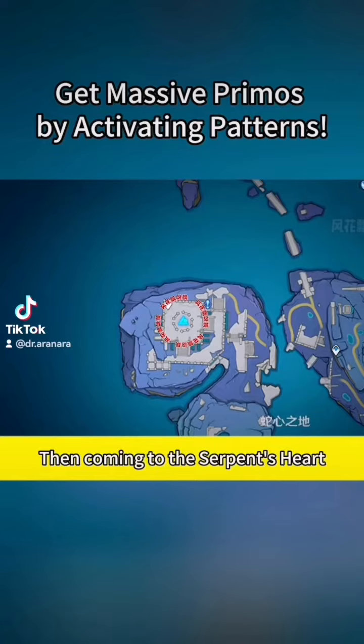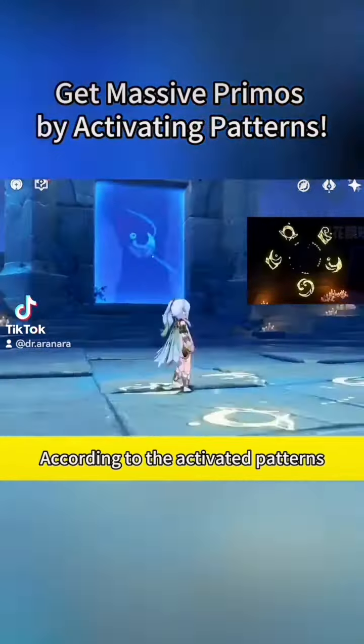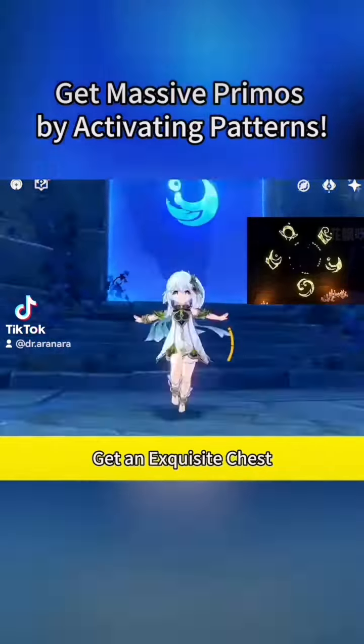Then come to the Serpent's Heart. There are patterns all around the building — according to the activated patterns, we need to touch them in order. Get an exquisite chest.